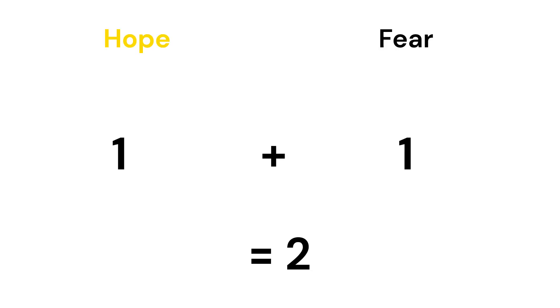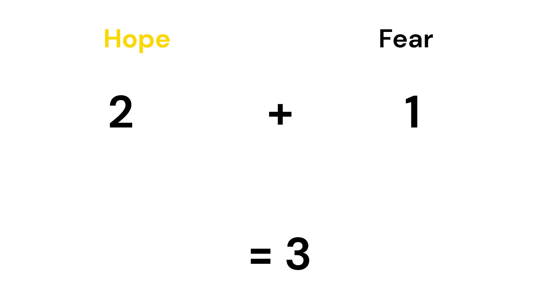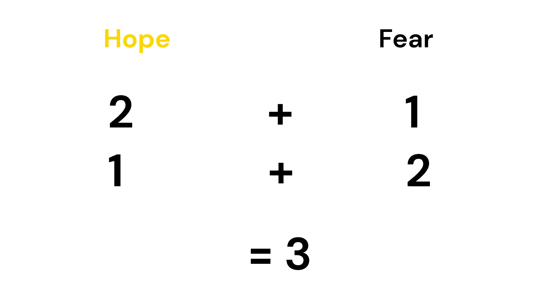When you roll a D20, you have a 5% chance of getting every number between 1 and 20. But when you roll two dice, you're much more likely to hit a number in the middle. For the number 2, you have to roll a 1 and a 1 on both D12s — that's the only combination. For a 3, you could roll a 2 and a 1 or a 1 and a 2. This keeps getting higher until we reach 13, then it gets lower again, so amazing successes and catastrophic failures happen sometimes, but not as often.